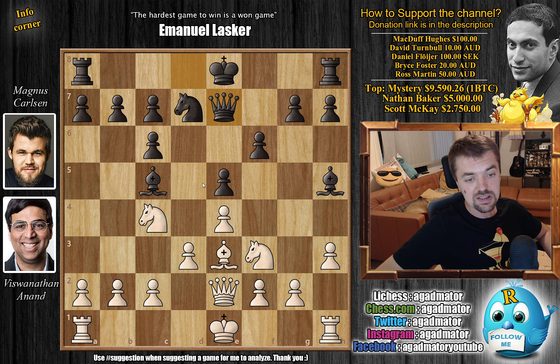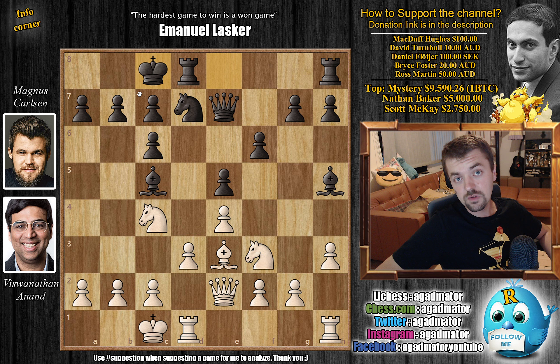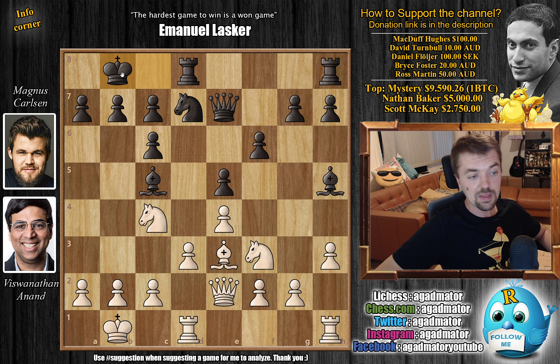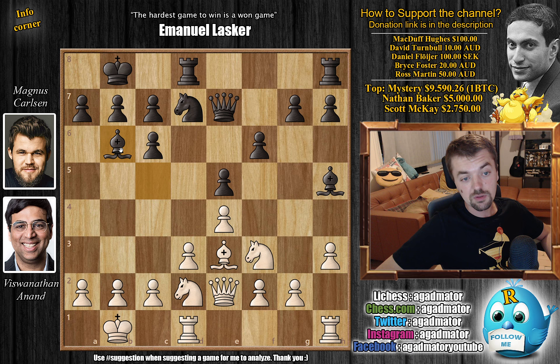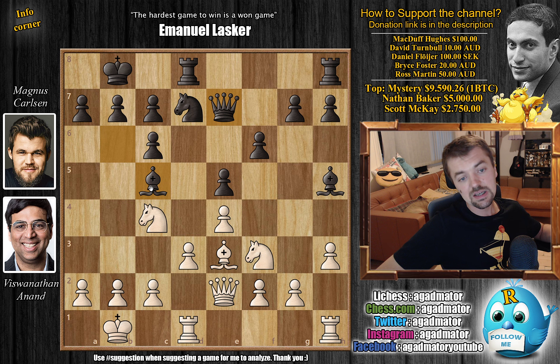Magnus continues with Queen e7, and both players castle queenside. Now two prophylactic moves in a row: King b1 followed by King b8 — a bit of mimicry going on. Then a very interesting Knight c to d2, trying to see how Magnus will react. The knight can be transferred maybe to f1, g3, f5, and so on. Magnus replies with Bishop b6, and Anand goes back Knight c4 — he wants to trade knight for bishop, but not bishop for dark-squared bishop.